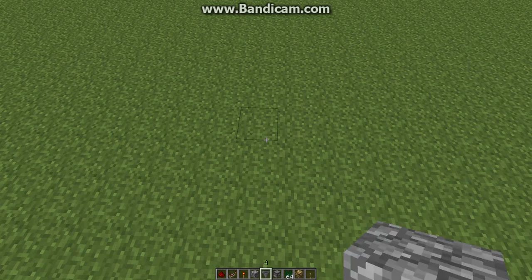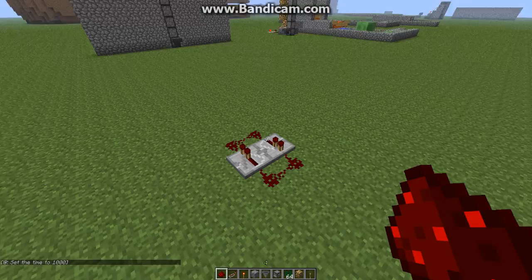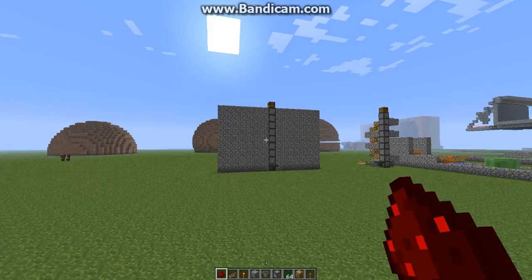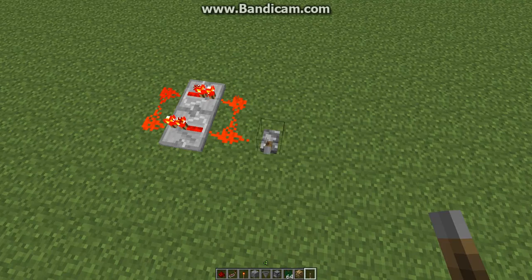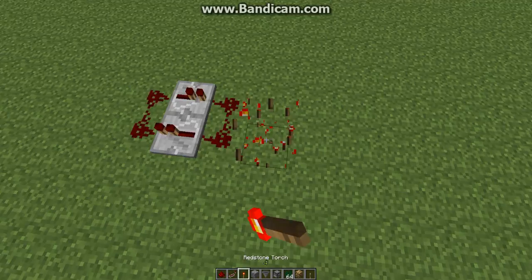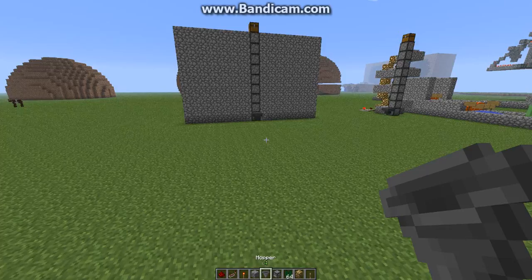First of all, what you want to do is create a clock. It can be any clock, but since this is the fastest clock you can make, it's best for this so it can send stuff up as fast as possible. What I like to do is right-click and then destroy the block underneath — destroy the torch — and it creates a perfect clock at this speed.